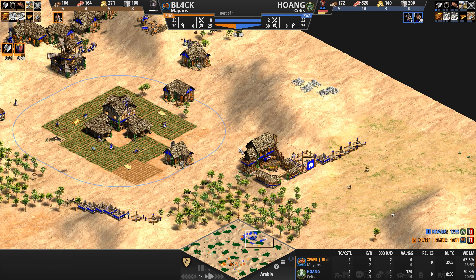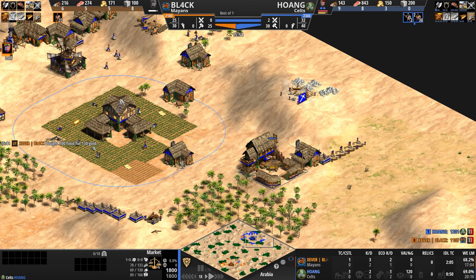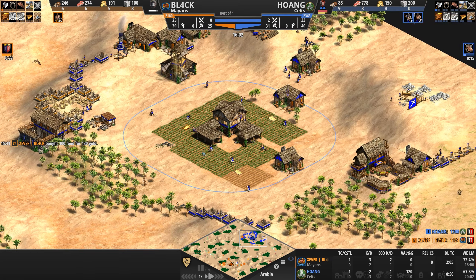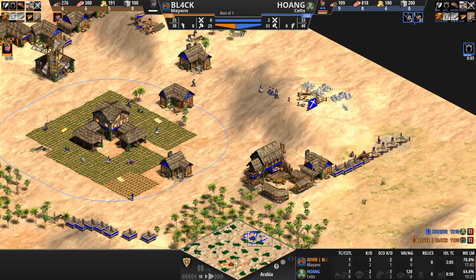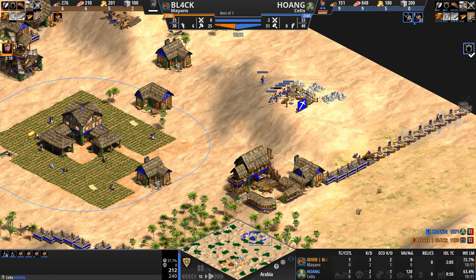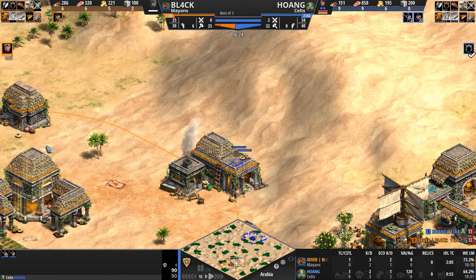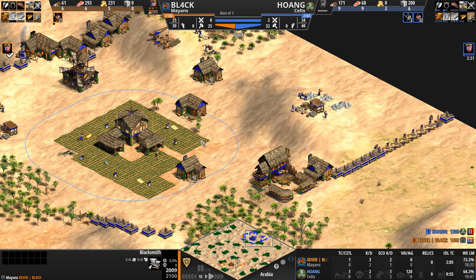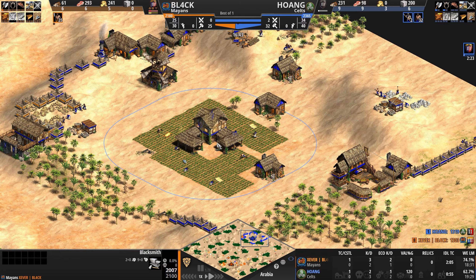Hoang has 30 villagers but is really behind — he needs 50 more gold and isn't selling anything. He's dropped below 800 food and still needs that 50 gold, so by the time he gets it his food count will go up. Is he going to castle drop? Six villagers going to stone. Spearmen chip at the blacksmith — not sure that accomplishes much. And then one player hits castle literally as the other player clicks up to castle.